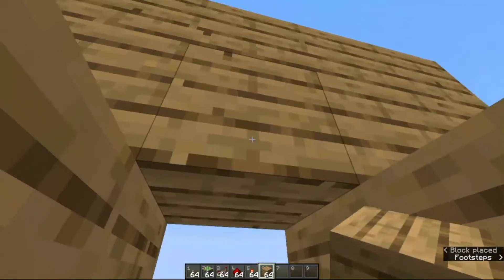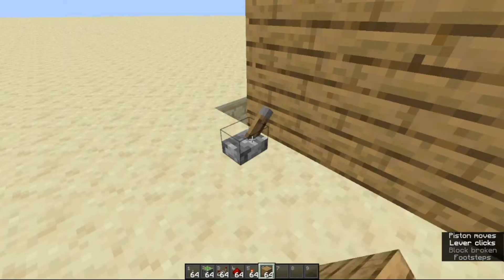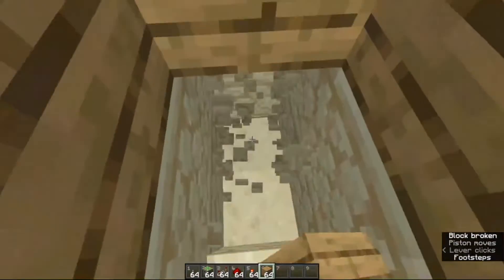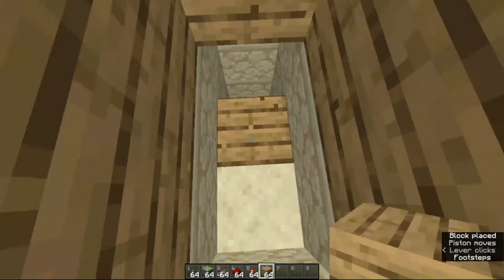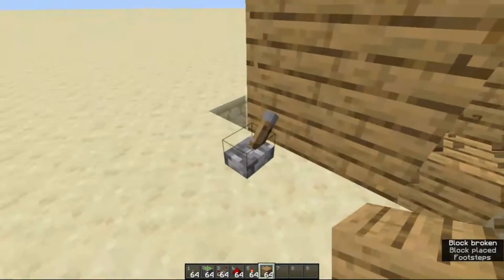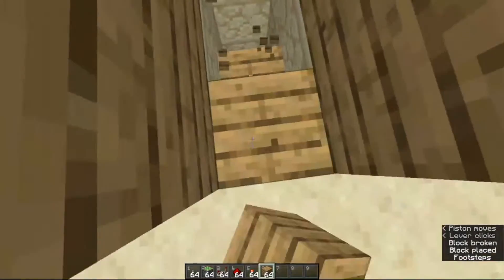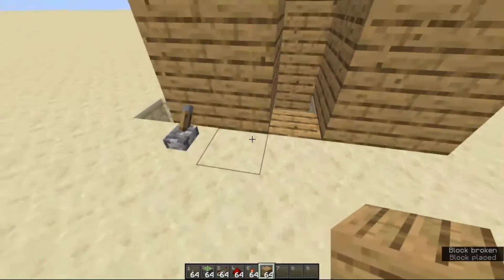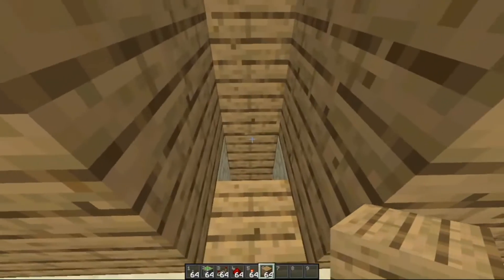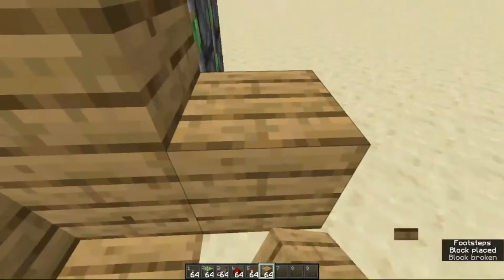Now there are many possibilities with this door. You can either make it a hidden staircase, which you can do by doing this. Or if you want something else, you can make it a hidden entrance like this. Or it can be your hidden pathway — the door is closed, you open up your hidden pathway.